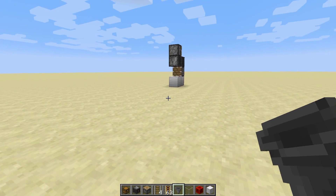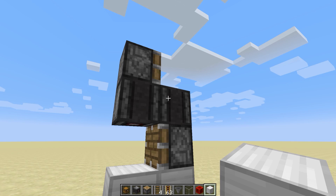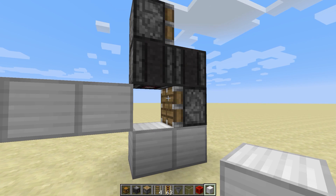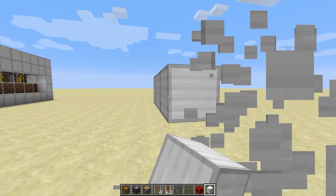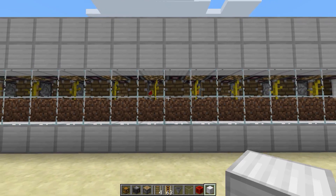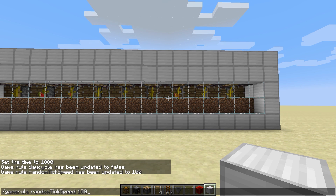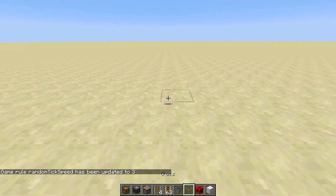The mechanic works very simply based on using the observers and a combination of pistons to update one another, so that as soon as a melon grows in the area it updates and we get it broken nice and quick. I have updated tick speed here a little bit to show you, so we're just gonna go ahead and set that back to standard and get on with how to build it.